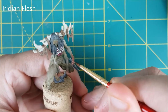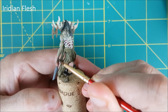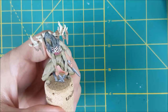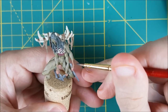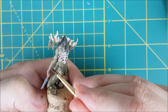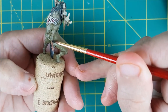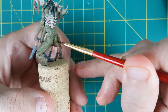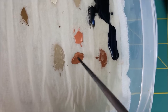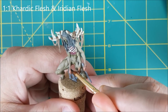I want the skin to transition from the ghastly green to the pinkish flesh, so I'm using some watered-down Iridian Flesh and painting from the hand to about halfway up the forearm. At the top where I want the Iridian Flesh to blend into the Rakarth Flesh, I'm using a damp brush to feather the Iridian Flesh upward to thin it out. Then I'm mixing a midway tone using about half Cadiac Flesh and half Iridian Flesh at a glazed consistency, and brushing thin layers of this between the wrist and the forearm.